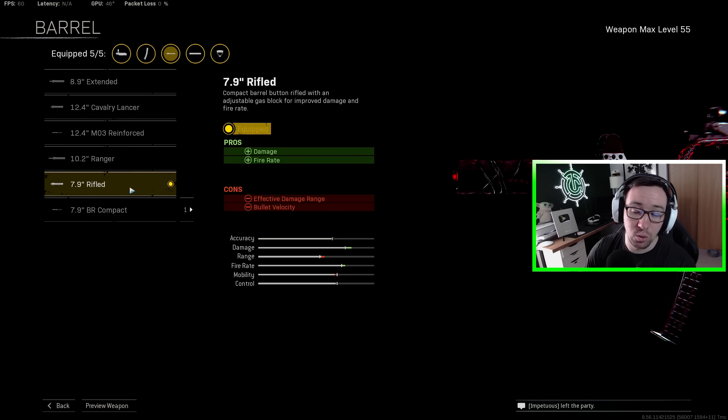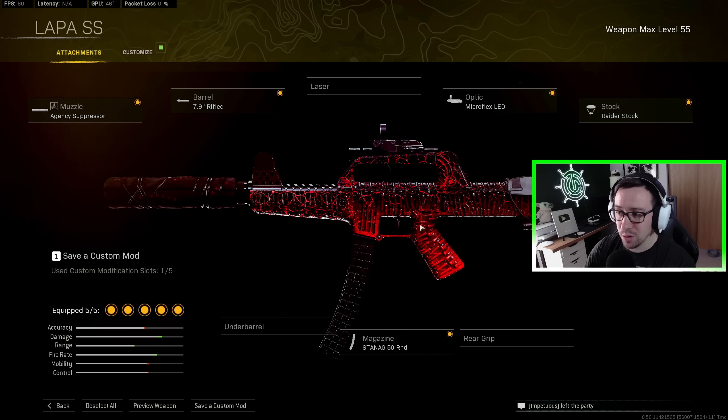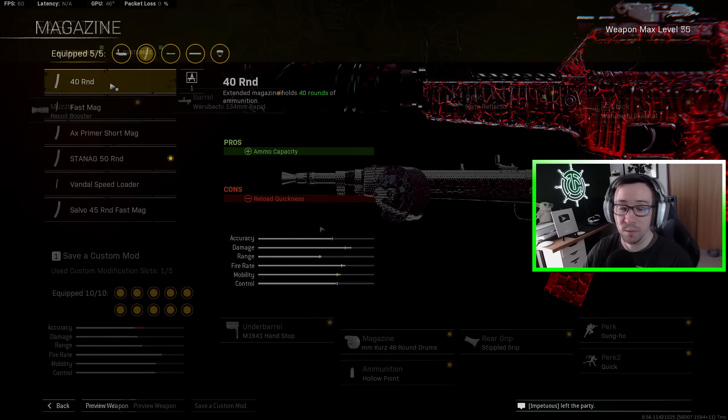For the Lappa loadout: the Rifled or BR Compact barrel is up to you — sniper support go Rifled, paired with an AR go Compact, but you can go either way. Iron sights are pretty bad on the Lappa so I recommend an optic like the Microflex LED. Gravelstone Stock helps with sprint-to-fire times and strafing speed when shooting. I go with the 50-round mag; I don't recommend the 45-round Fast Mag because it makes ADS speed slower and I don't think it's a great trade-off. You can go 40 rounds if you're just playing solos or duos.